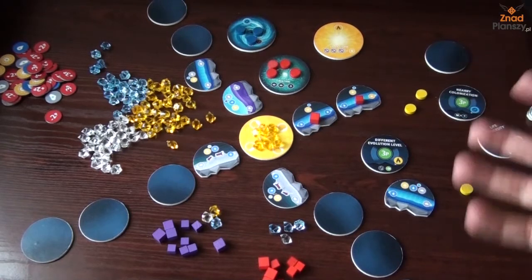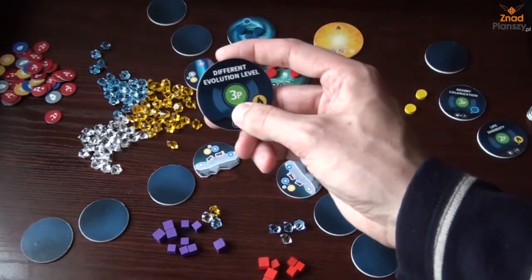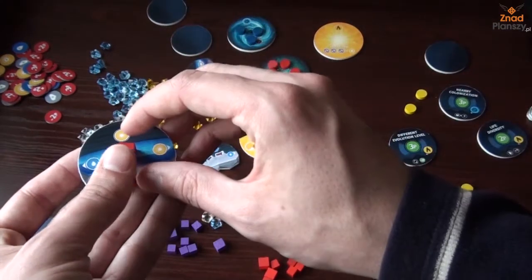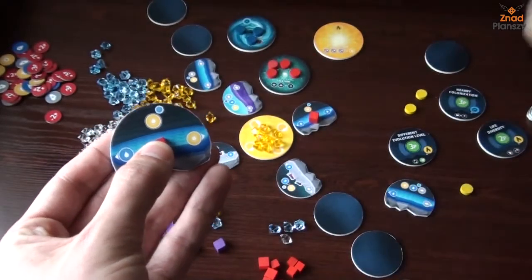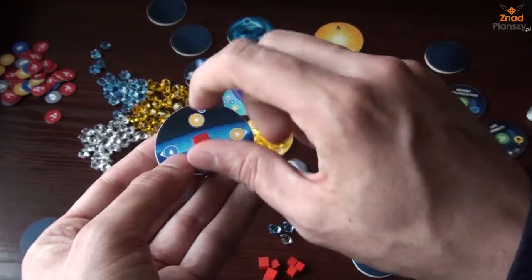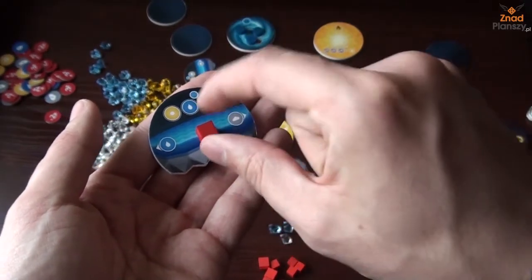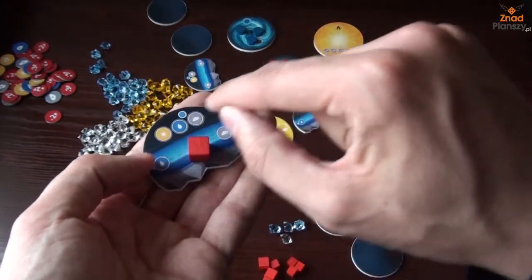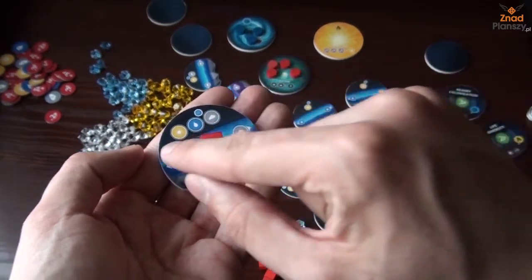After taking the last token we score points — for our goals, and for our life and species tokens on each planet. A life token is worth one point per resource required to create it, so a one-resource planet gives one point per cube, while a three-resource planet gives three points per cube. A species token is worth five points per resource symbol shown at the top, so on a three-resource planet the species earns fifteen points, and on a one-resource planet it's five points.